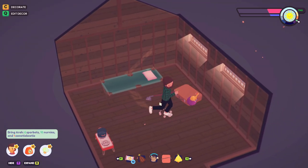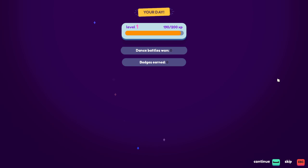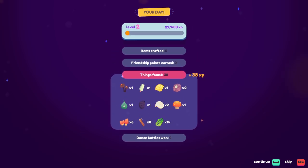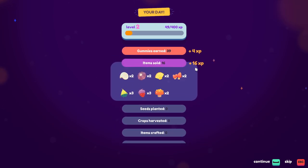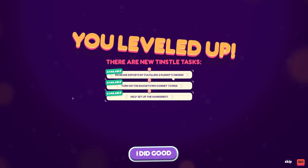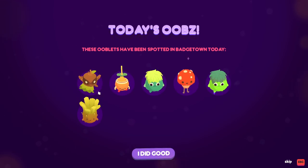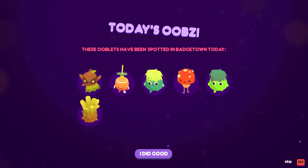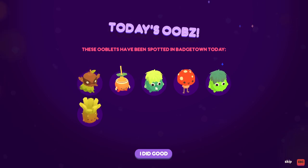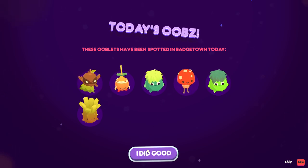Biddle, you haven't gotten a dance yet today - maybe tomorrow you'll get to flex those joints. I got level 2! 38 items sold, a bunch earned - very nice. I leveled up! New tinsel tasks: increase exports by fulfilling three plenty orders, turn on the Badgetown Oobnet tower, help set up Hankerbot. These ooblets have been spotted in Badgetown today! Look at this little karate kid orange thing - nice! This looks like the jolly green giant's angry child. I kind of like them all.